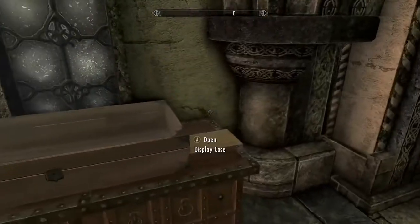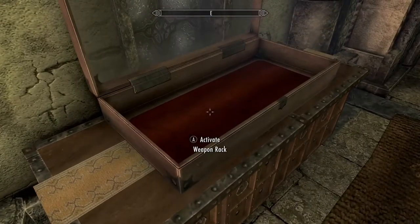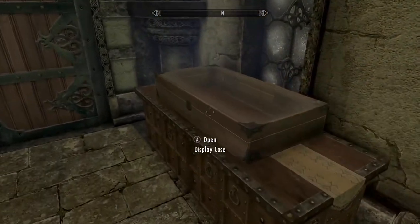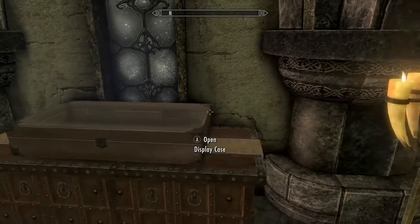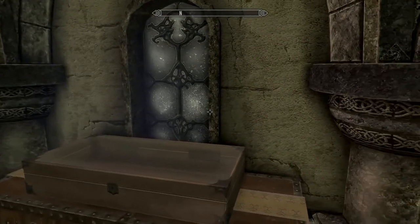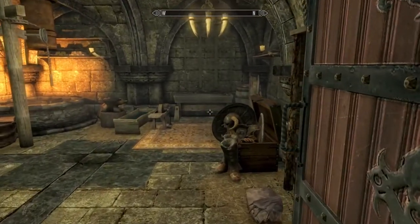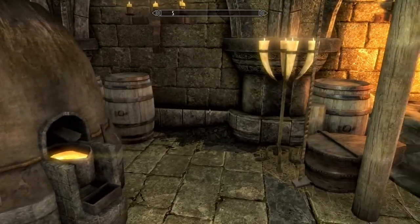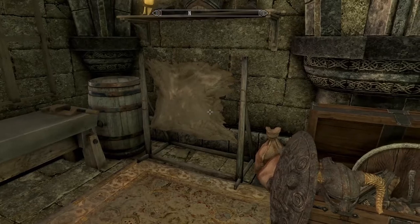To Solitude — okay. Display case, let's see if it works. It looks a little weird in the corner — the textures look strange. See all that little curve right there — the flat painting. Here's your smithing area. Smelter, forge, grinding wheel, workbench, tanning rack.